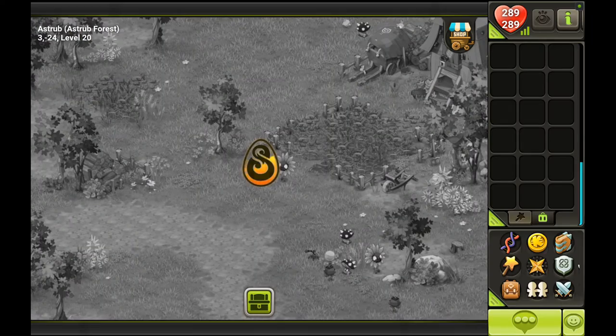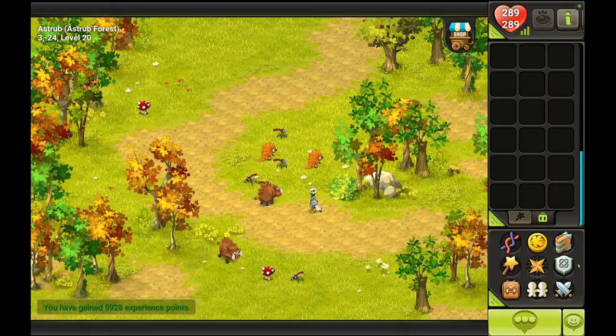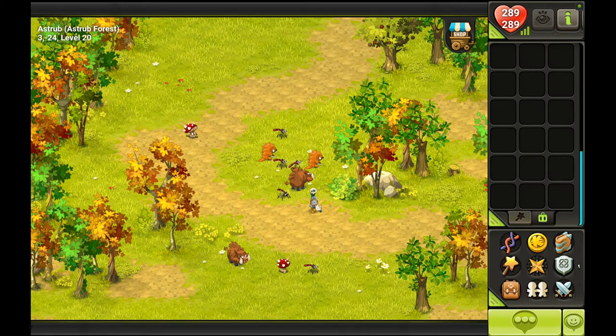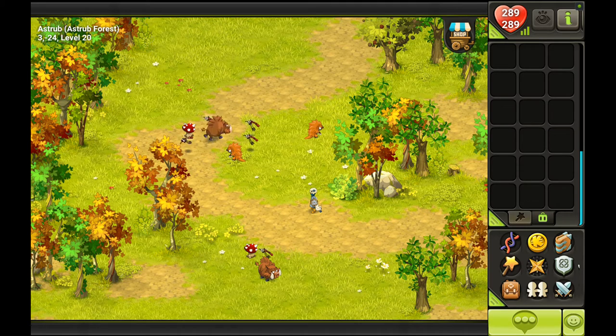In the forest you will find mobs like mosquitoes, mooshes, prospects, and also boars. There's a small hole with chafers or skeletons in Astrub, which was a very popular spot back in the day when Astrub was pay-to-play — when you had to buy the subscription to get out. It was a popular spot where you could level when you were above like level 40 or so. But there's also a different area in Astrub we'll get to later.